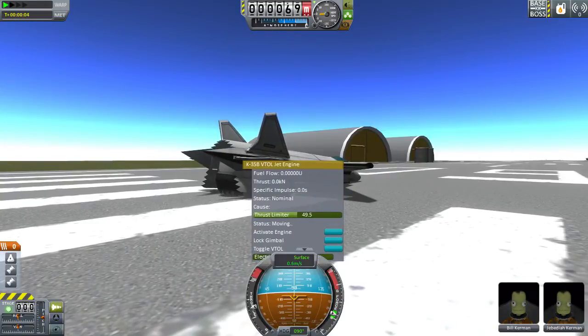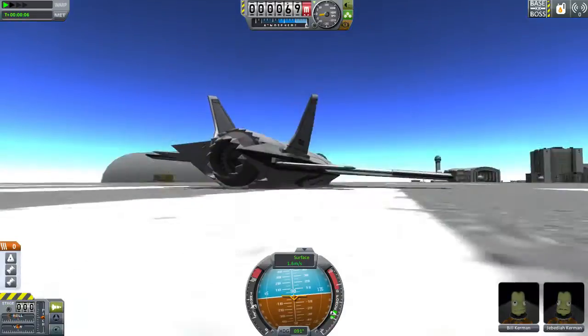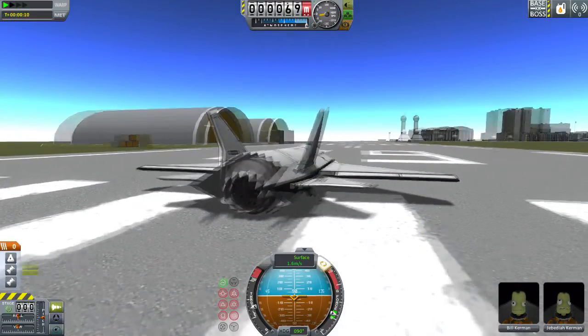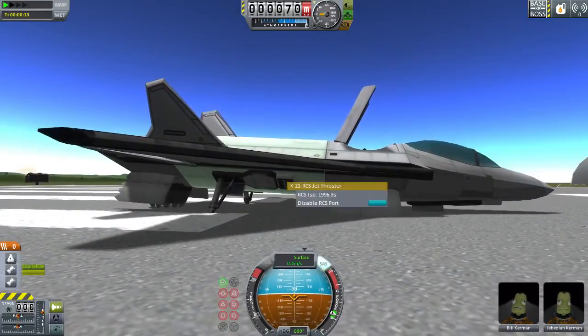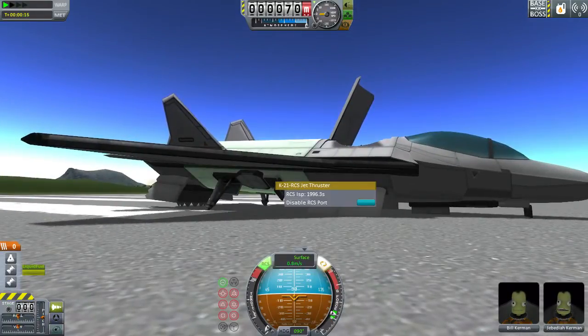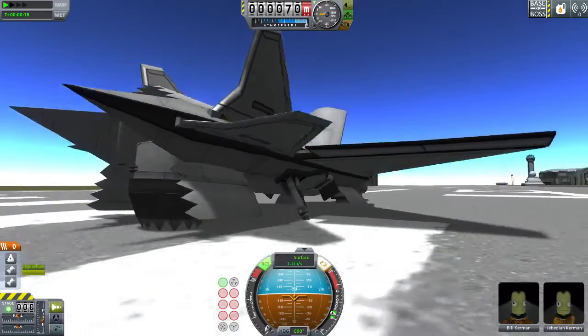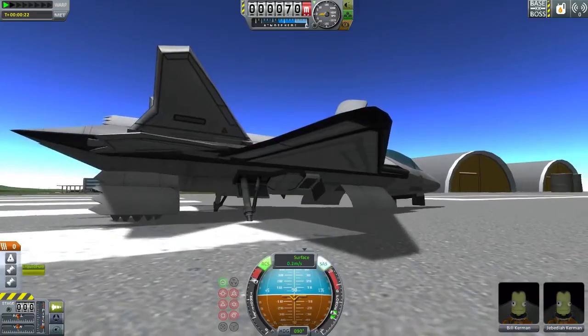I accidentally left this in the down position, which is going to be important because I set up action groups this time around to make things work better. Now we have the RCS jets — let's activate them. There we go, now they're activated. Both engines are activated, and we can lift off.